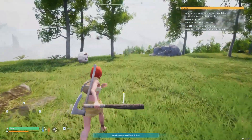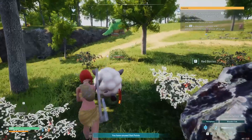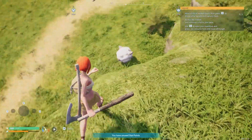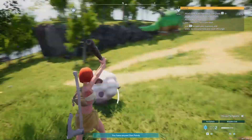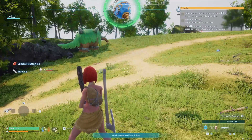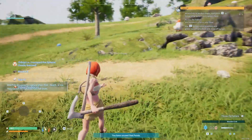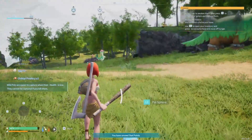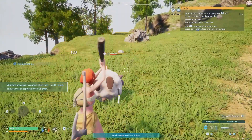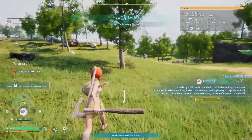Come here Lamball — let me smack you with my club! It's not letting me smack it with the club. What is making you run back and forth? Let me stop that behavior right now. Yeah, be caught — or don't get caught, fine then. Hey, a pal sphere — and here's one right here. Hi Lamball! There we go — we've got our first pal!